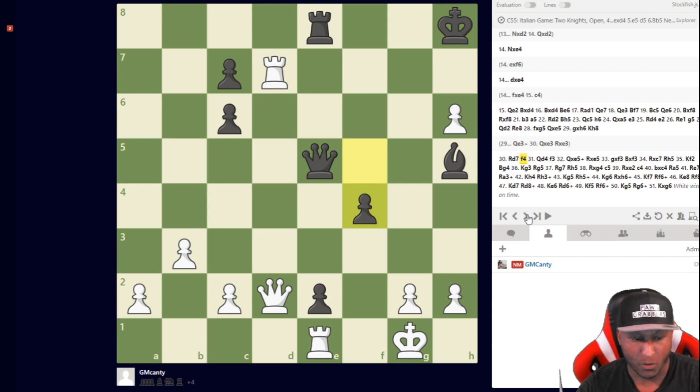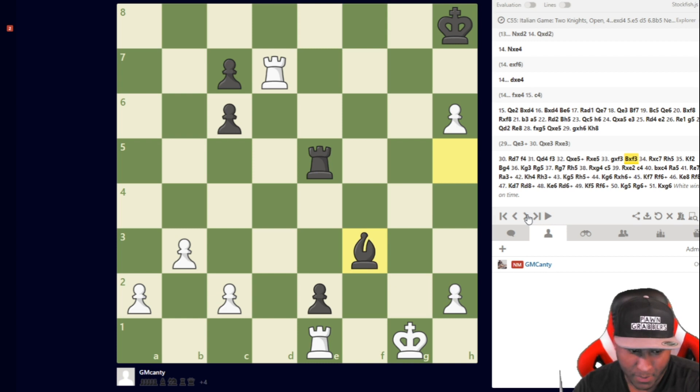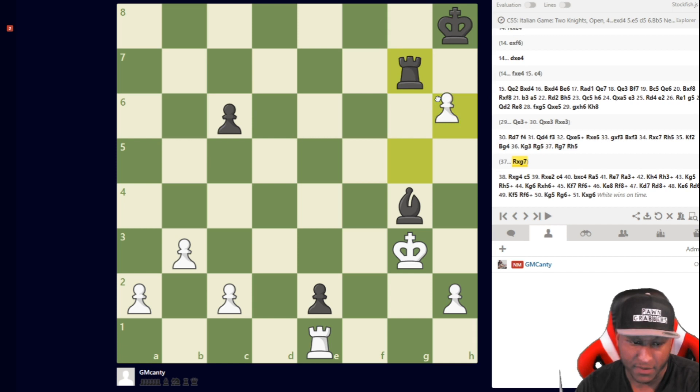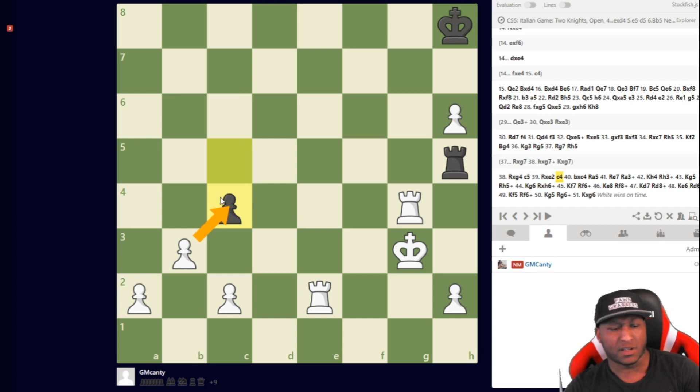He plays f4, I play queen d4, and now it's a little bit of technique. f3, then queen takes c5, rook takes c5, g takes f3 — I'm good. Rook takes c7, king f2, king g3 hitting the bishop, and I play rook g7 — a star move! If he takes he loses a piece, and if he doesn't take he loses a piece anyway. He plays c5, I take on e2 — I didn't even need to touch that pawn, but I did.